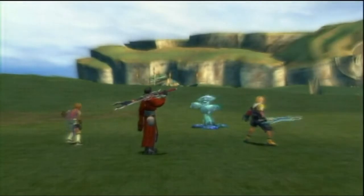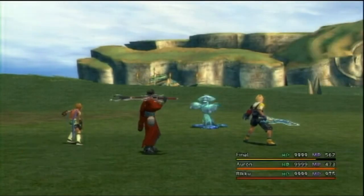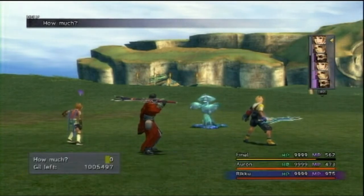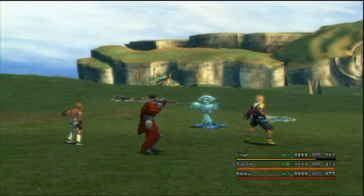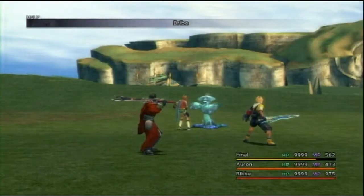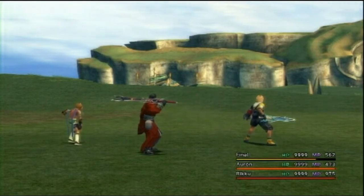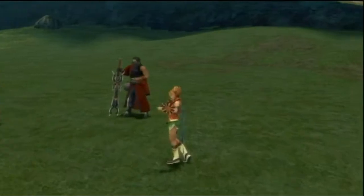What you want to do is: you need 60 dark matter first — that's for the break limit — and then you need one return spear, 20 to 40 free stars, and 30 turbo ethers.